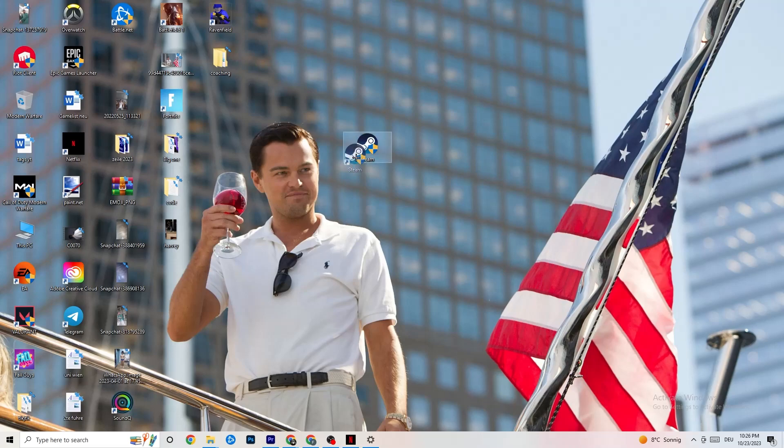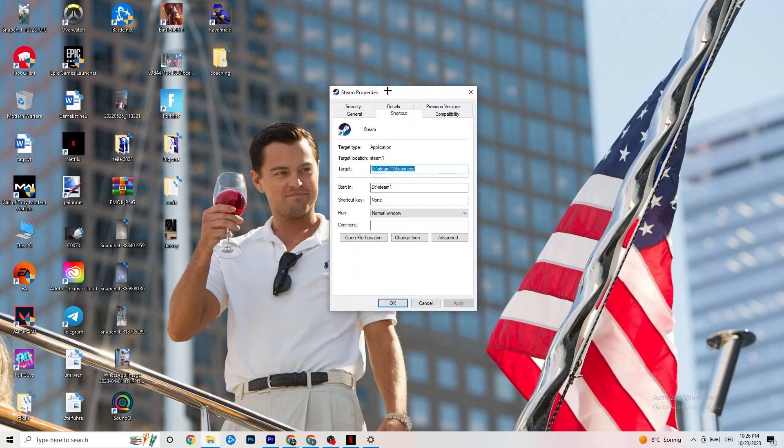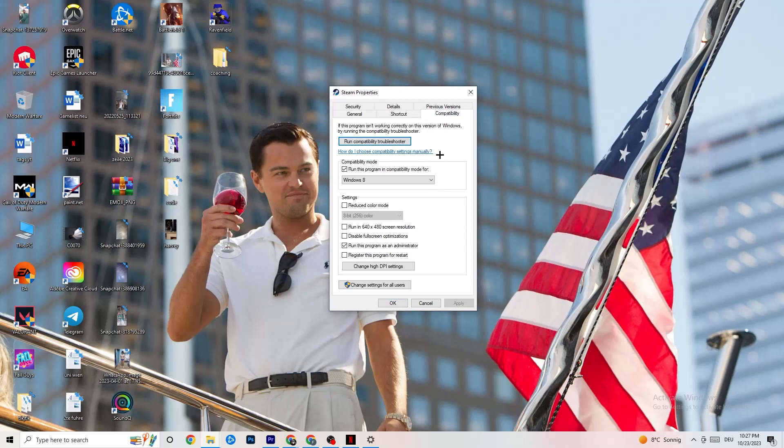If that doesn't work, close your launcher, right-click it again, and go to the very bottom where it says Properties. Once Properties opens, go to the Compatibility tab on the right side. Enable compatibility mode and select the latest version of Windows — for me it's Windows 8, but it could be Windows 10 or 11. Then: disable 'Reduce color mode,' disable 'Run in 640x480 screen resolution,' disable 'Disable fullscreen optimizations,' and enable 'Run this program as an administrator.'